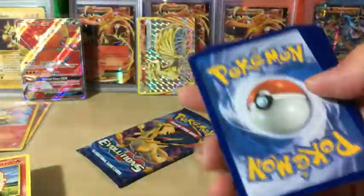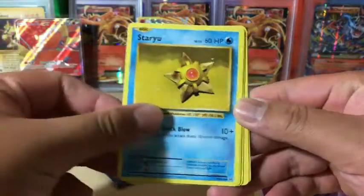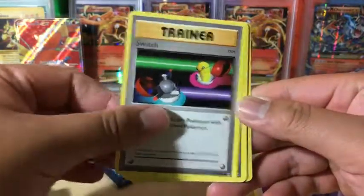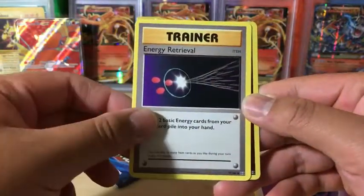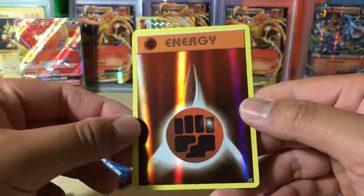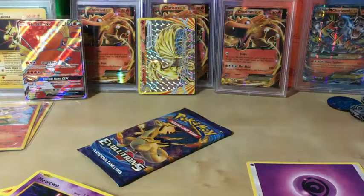We got another Charmander — is this a better sign? Let's find out. Cards: Charmander, Onyx, Staryu, Doduo, Weedle, Switch, Blastoise, Energy Retrieval, Fighting Energy, and Mewtwo non-holo rare. Let's check the Fighting Energy — it's gradable. Evolutions had a really good print run, most cards always in the best condition.